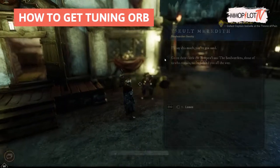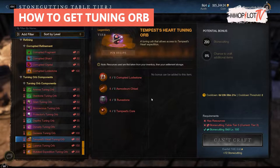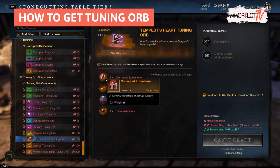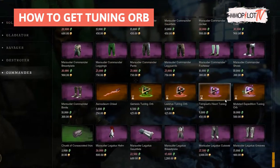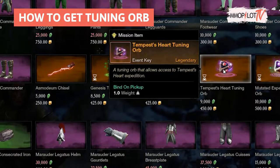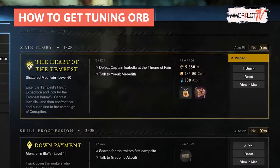You can obtain a Tempest's Heart tuning orb from the main story quest. You can also craft them, but can only make two orbs every 168 hours through the stone cutting profession. Additionally, you can purchase one Tempest's Heart tuning orb per day from your faction vendor.